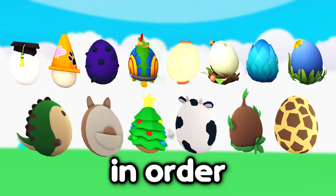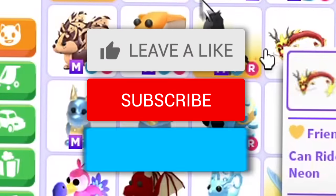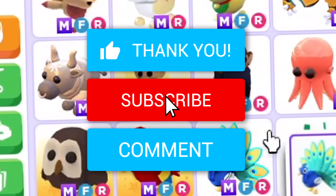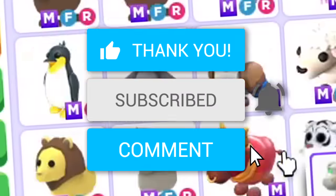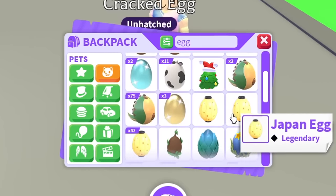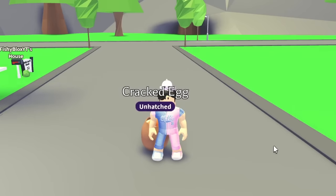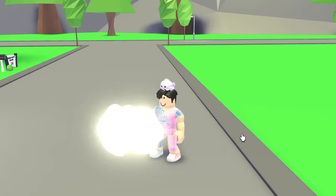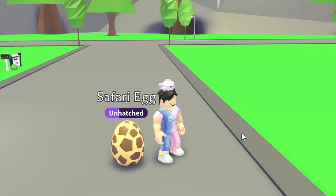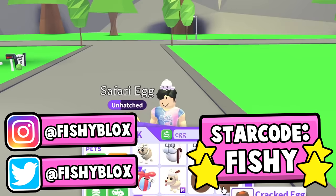I'm opening all these eggs in order until I hatch a legendary. But before then, if you want your own Megan Yum pet, leave a like, hit subscribe, and comment your Roblox username. Here's how this is gonna go: we're starting with the worst egg and heading to the best egg, and as soon as I hatch a legendary pet the challenge ends.